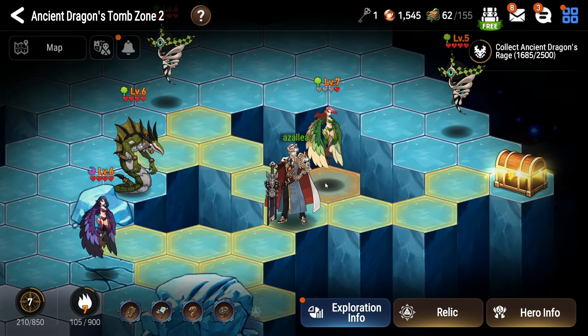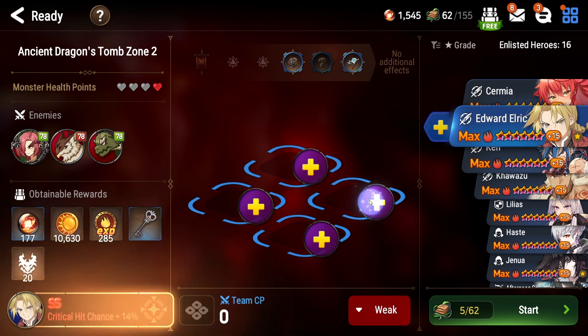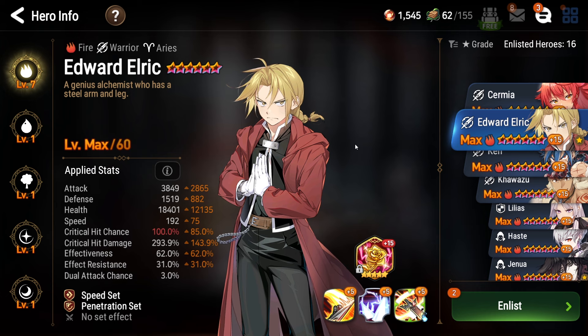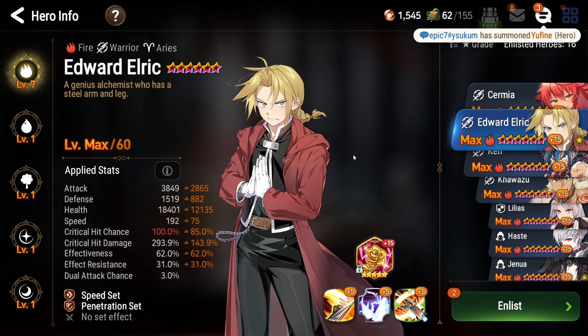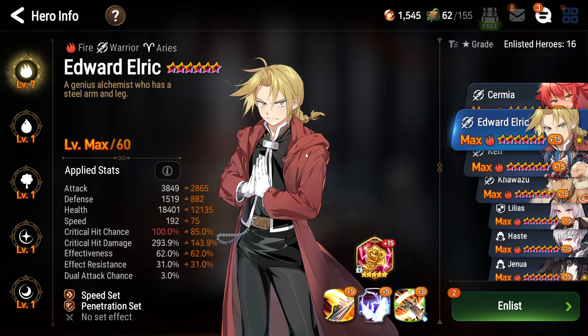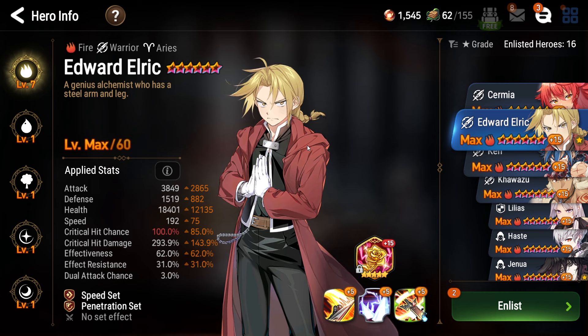Hey, what is going on everybody and welcome to Fantasia for today. We're going to be jumping into another session of Epic 7L today. Got some origin inheritance for you guys. Jumping into this one here, I'm going to show you guys how to solo against some mobs, especially if you're using the fire element like me. If you need suggestions for team comps or units who can solo, check out the link down in the pinned comments below where there's a written guide for all of this.